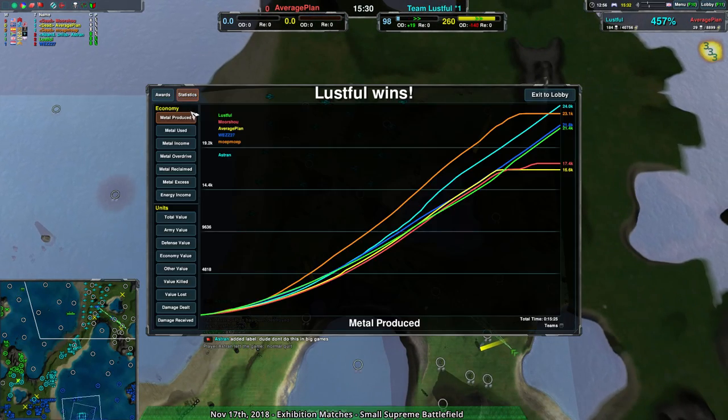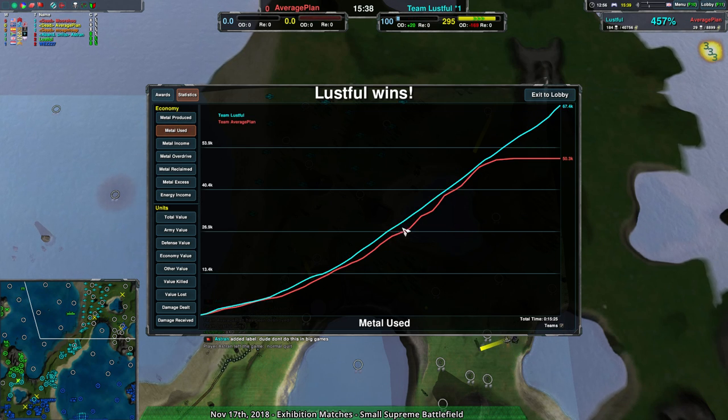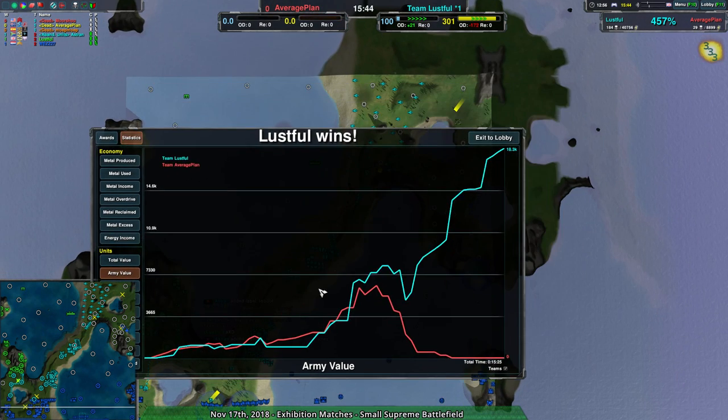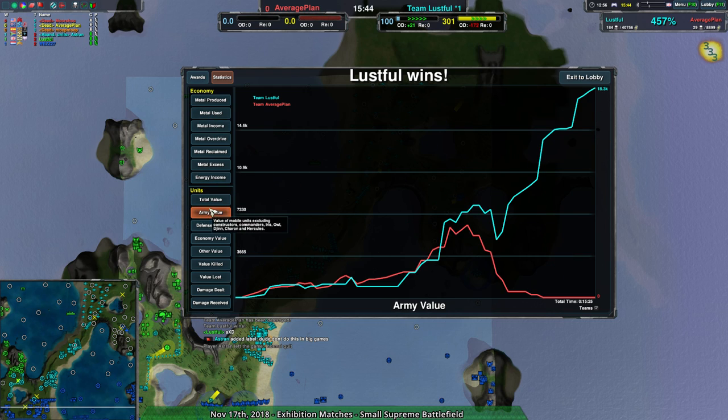The Skillet grabs that last metal extractor and that's the game. Metal used was actually quite even — though Team Lustful had a massive advantage in army value. Team Average Plan was close economically, and army value was close throughout. A little inefficient, but mostly because of the self-destruction — without that we wouldn't see this giant spike in value lost.